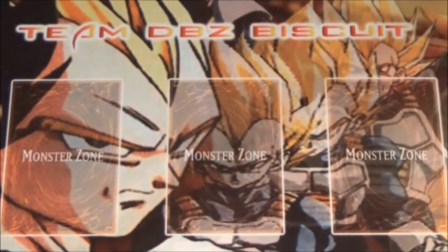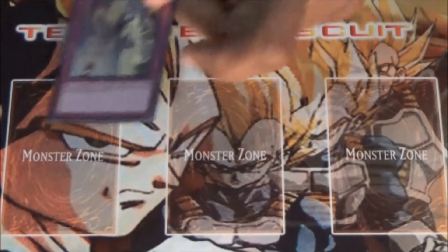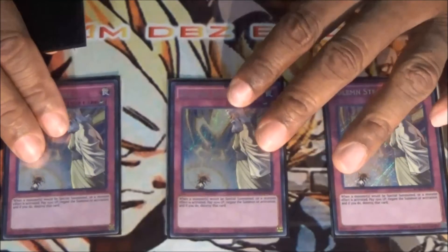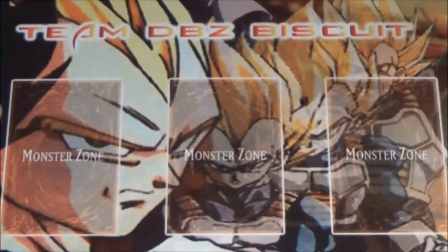For our trap cards, we're running one Solemn Warning — Warning is all-around good, just stop that summon, you're not bringing that monster back. We're also running three Solemn Strike — Solemn Strike is just to be able to stop those monster effects. Monster effects can be a problem, so you want to make sure you can stop them wherever they pop off, lock them down, and you're good to go.